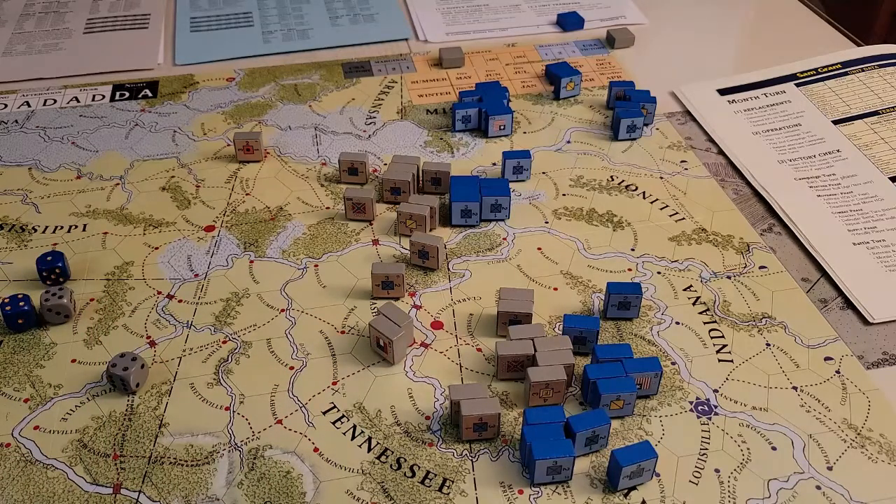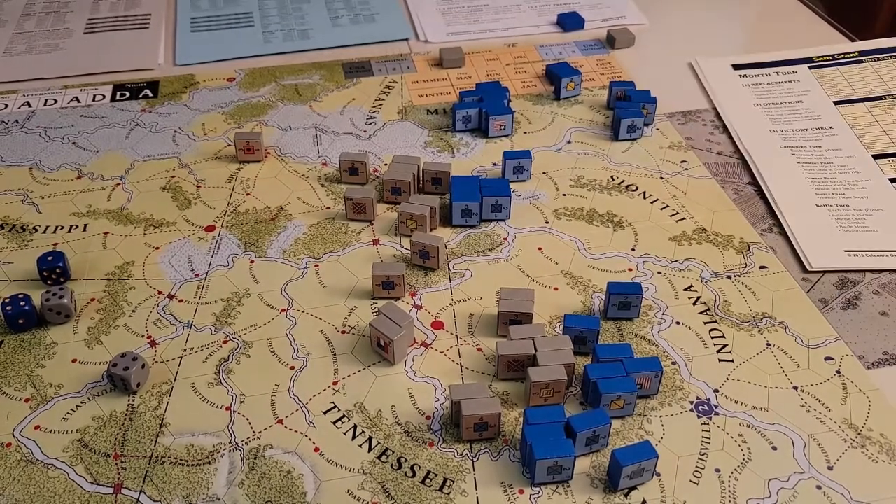The Confederates are going to go first this time, and we are still in mud. The Confederates are going to pass - we're not going to do anything. So then the Union gets to go. I've got to decide if I want to keep whittling down the Union's headquarters to maneuver them. How many guys could I get in there to attack in mud across the river? There's no bridge. It says you can attack one in mud across a minor river, but I don't want to do that.